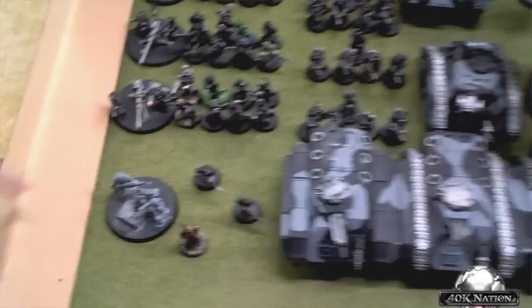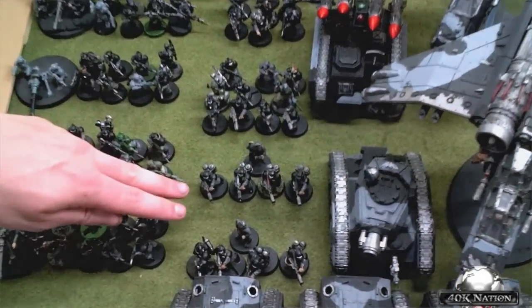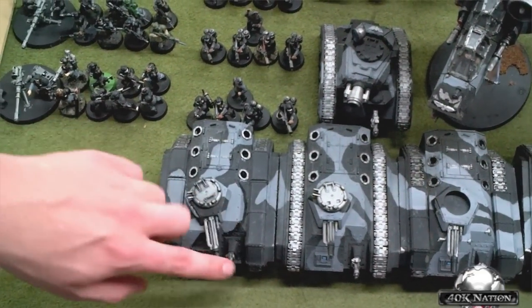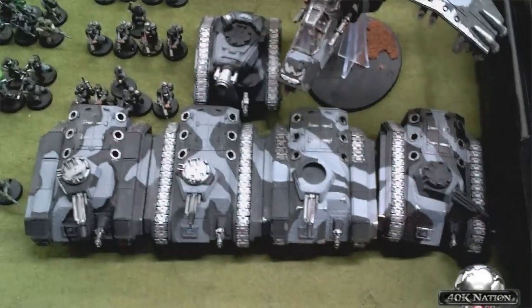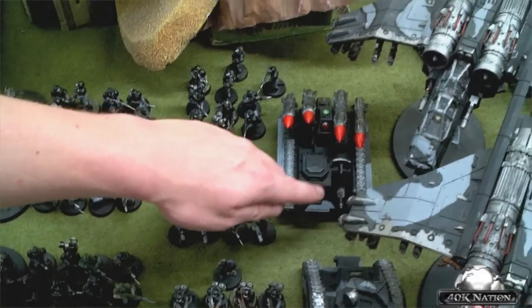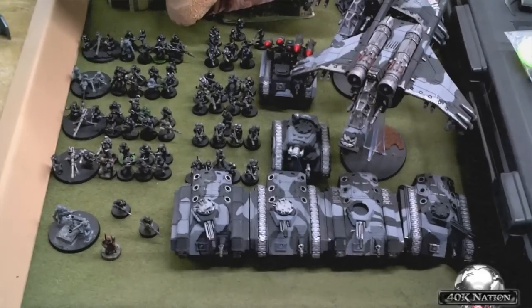Kevin's list: a Company Command Squad with a Mortar. Four Infantry Squads, all with Auto Cannons and Grenade Launchers. Two Platoon Command Squads with 4 Flamers each, riding in Chimeras armed with Multi-Lazers and Heavy Flamers. Ten Veterans with 3 Meltaguns in a Chimera with Multi-Lazer and Heavy Flamer. Ten Veterans with 3 Meltaguns and Demolitions in the last Chimera. A Leman Russ Demolisher with a Hull Heavy Flamer. A Manticore with Hull Heavy Flamer. And 2 Vendettas. That's 1,500 points — it's definitely a hard army.